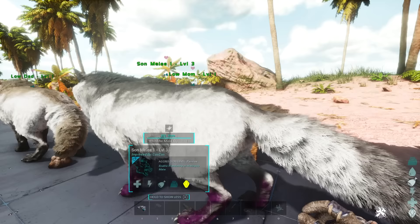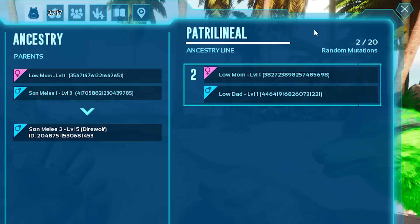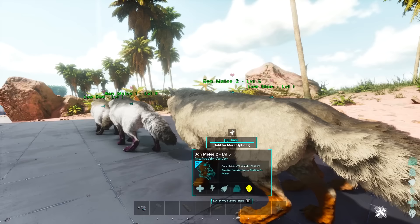Now we breed the son with the mom that has 0 mutations, as you always do. We ended up breeding another male which has 2 melee mutations — this is a rare chance of occurring. You can see the melee damage has gone up, and there are 2 mutations out of 20 on the patrilineal side and 0 on the matrilineal side. Looking through the binoculars you can see a 4 in the brackets, so 2 mutations giving us 4 extra stats.